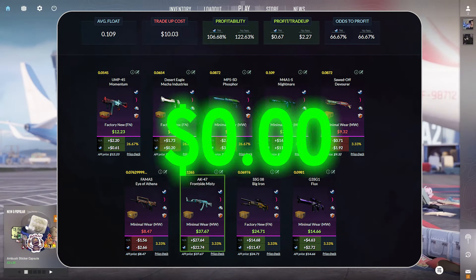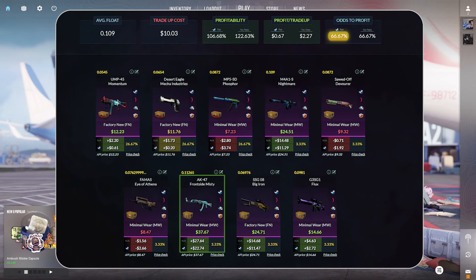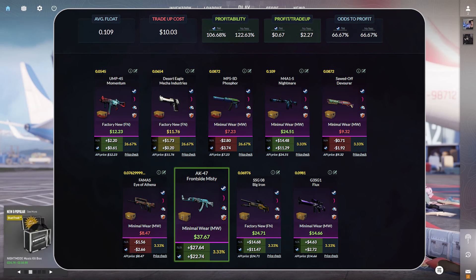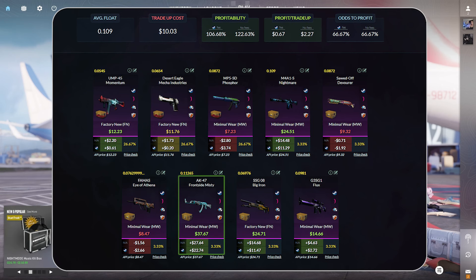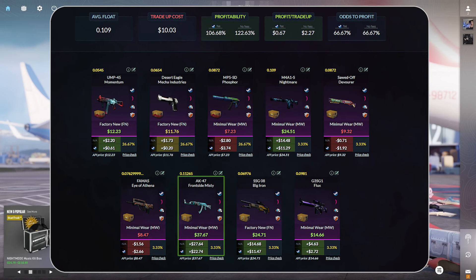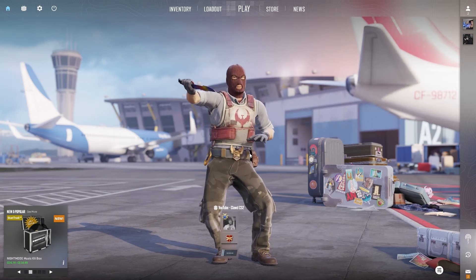Taking a look at our first trade-up here, this trade-up costs $10.03 and we have a 66.67% chance at odds to profit. The top option is the AK-47 Frontside Misty in minimal wear condition for $22.74 in profit. Two other great outcomes are the SSG Big Iron at $11.47 and the M4A1S Nightmare at $11.29 in profit when selling on Steam.